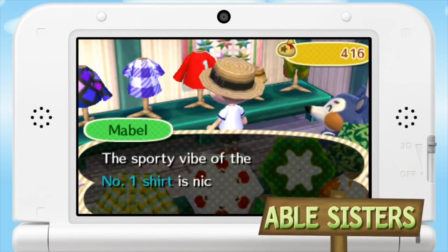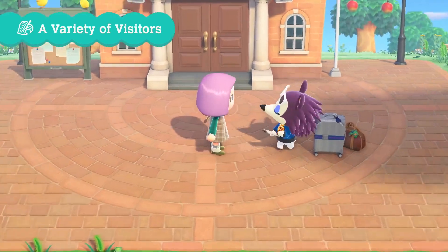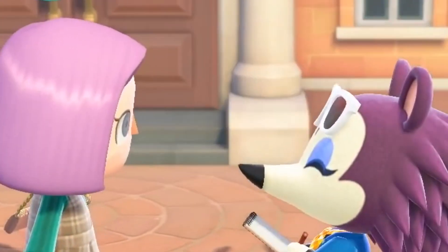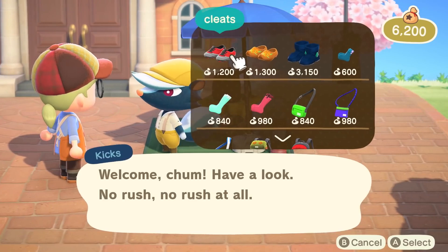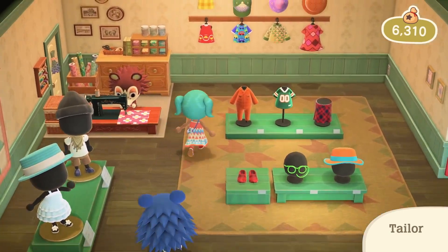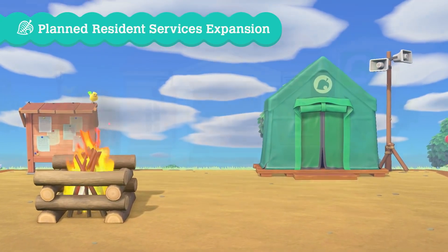Next up, we've got the Able Sisters, and I think it would be nice to see them get a similar upgrade, allowing them to expand and get an additional character in the store. I know a lot of people would want to see Label move back in, but I kind of like the evolution her character has seen. So instead, I think it makes perfect sense for Kicks to be the one included in their next upgrade, as similarly to Leif, he provides a service that would work much better as a daily seller, just like he was in New Leaf. The upgrade wouldn't require materials — it would solely depend on how much money you've spent in the store: 100,000 bells at the Able Sisters and 20,000 bells with Kicks, plus a time period of at least 30 days since the store was built.